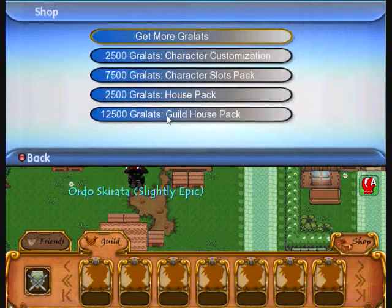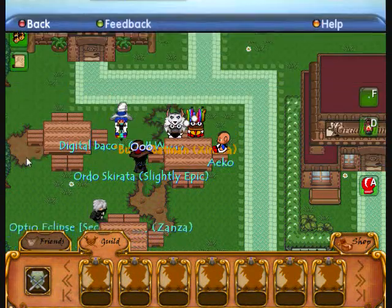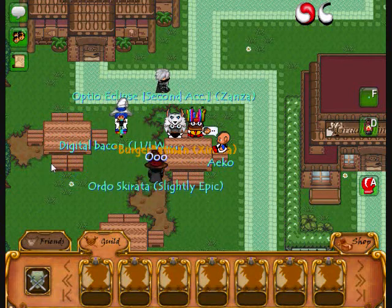And I guess the guild house is a lot more expensive now. I don't know why they did that, but they just kind of did that because they can. So I hope I answered all your questions, and this is pretty much the end of the tutorial or whatever you want to call it. Goodbye.